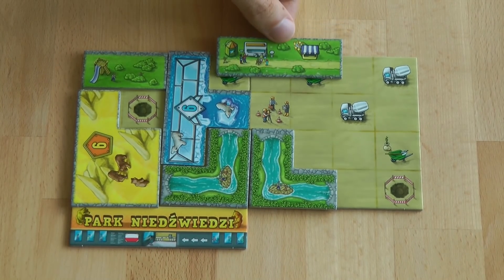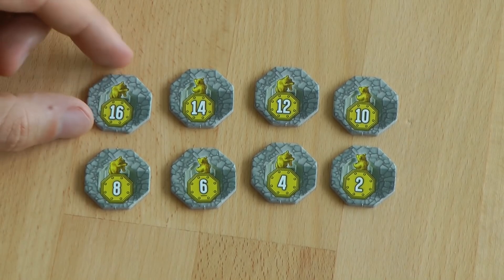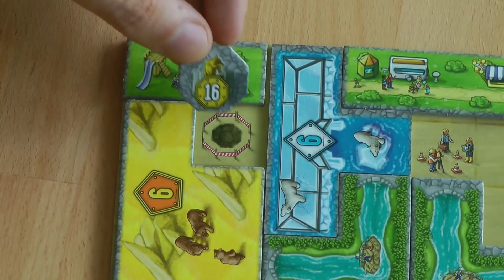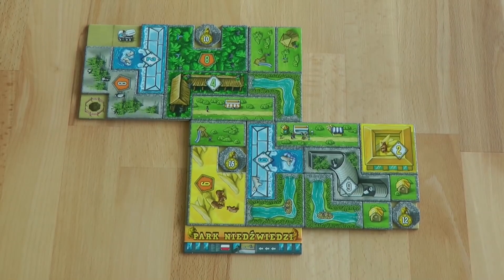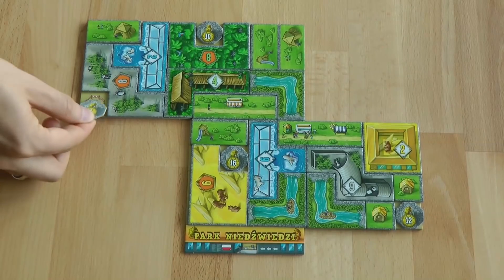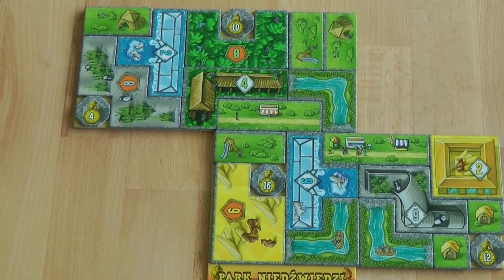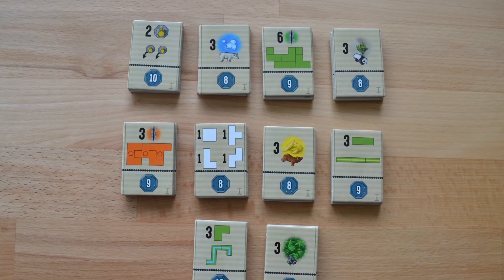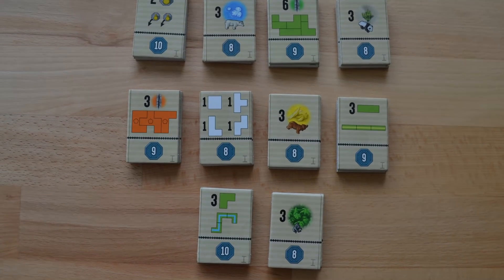Third, when a player completes one park area where all spaces are occupied except for the pit, they take the bear statue with the highest point value. The bear statue is placed on the pit space of the completed park area. The game ends when one player has filled all spaces of their four park areas. Players' scores are determined by the total points on all animal houses, enclosures, and bear statue tiles.